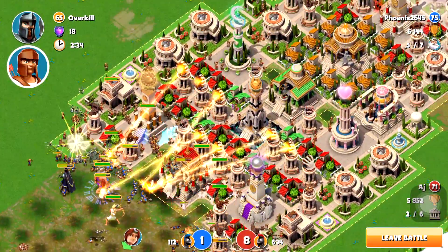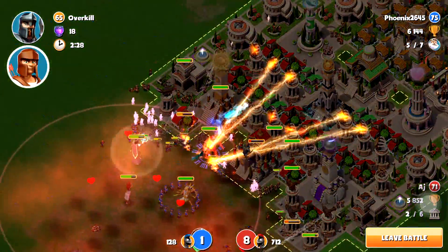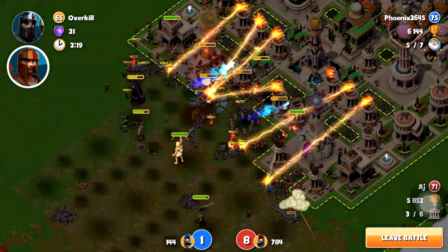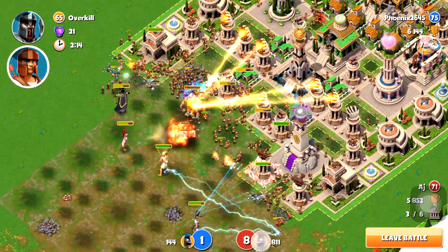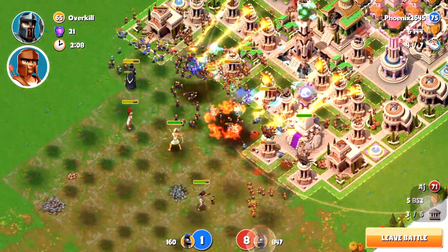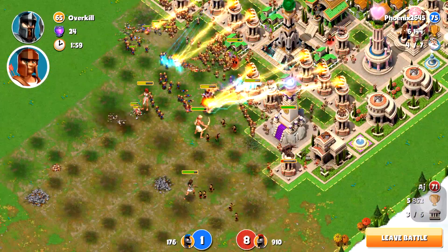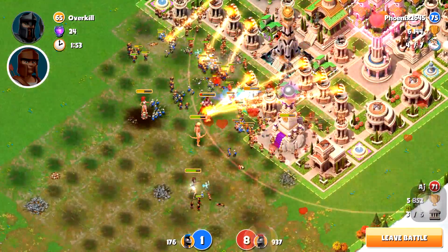So here we are, we're defending AJ's base. I think he's for sure top 50. And he's being attacked by Phoenix right now. You see Phoenix is kind of doing a slow roll strategy here with the ranged gods and the tanky god of Zeus kind of at the front line while they charm and control all the adds and summon a bunch of extra troops here with Hades. We do have 8 people defending AJ's base, which is a great amount of help.